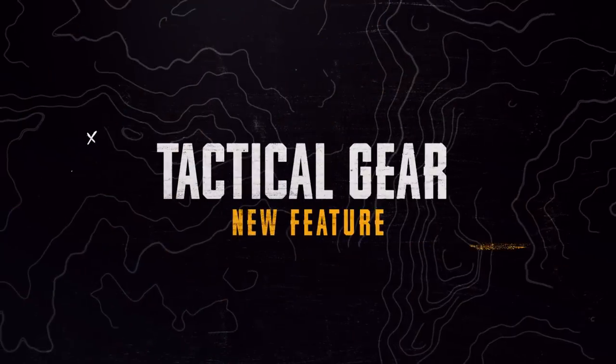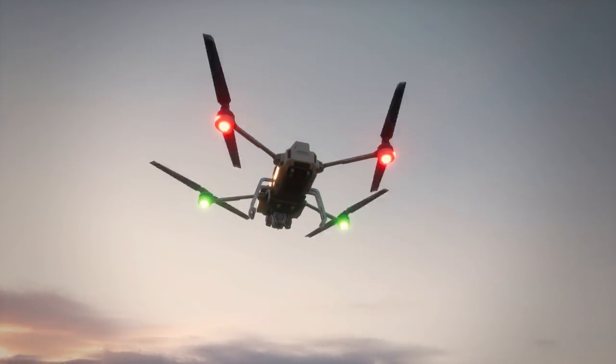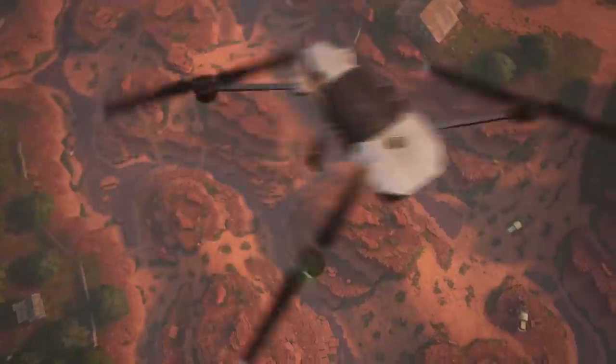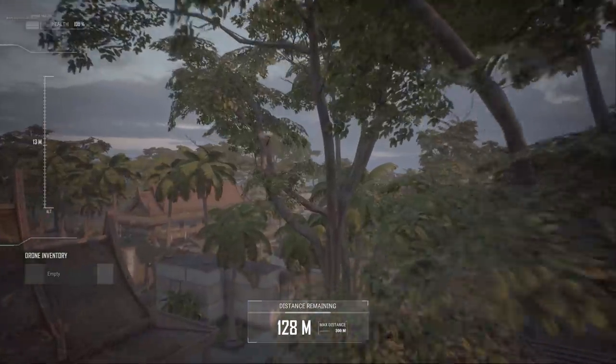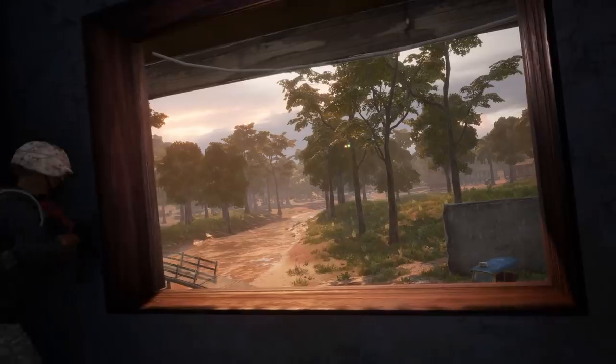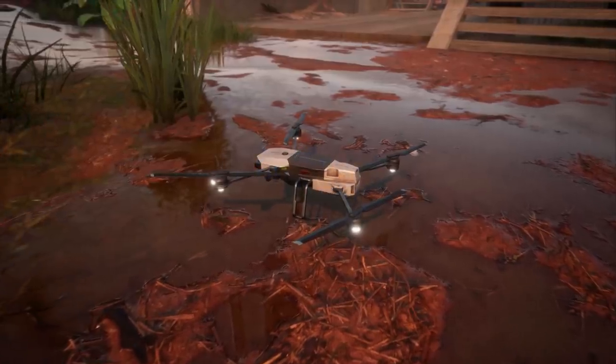Up next, some new gear to change up your squad play. With the new drone, you can get a bird's eye view of the competition from the comfort of your camping spot. Drones have an operating radius of 300 meters, giving you a pretty good look at your surroundings at the cost of your own mobility and safety. The drone can also take damage and be destroyed with just a hit or two, so be careful when bringing it in too close to enemies.